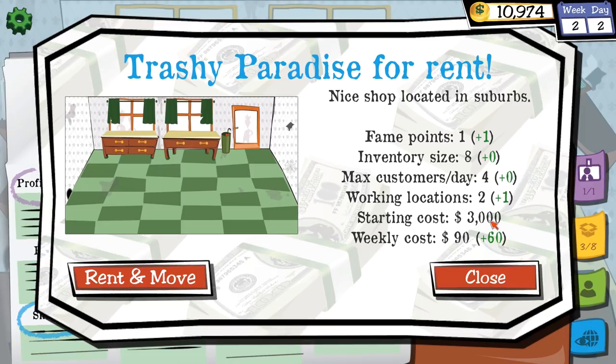There's a Trashy Paradise shop option — only one more fame point, same inventory size, same max customers. Not a huge benefit. There's also Filled Space with more fame points, inventory up, and working locations up — starting cost $15,000. I can't afford it, but it would be pretty good. We'll just keep plugging along with the money.